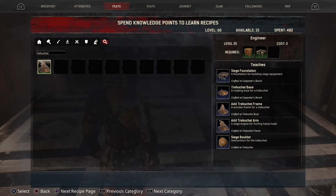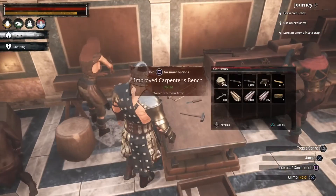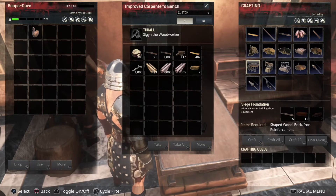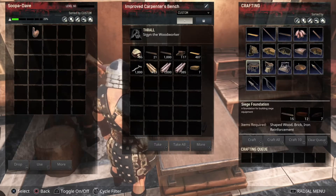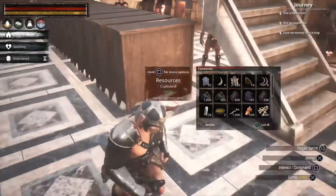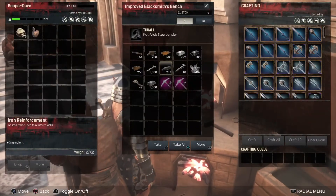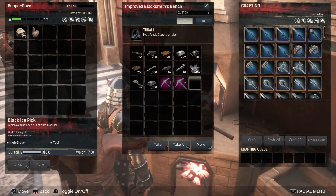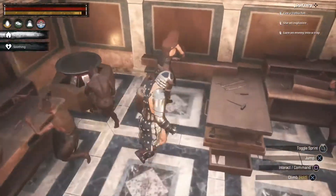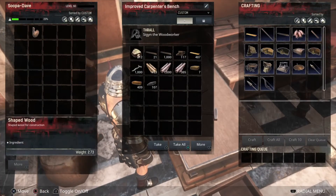So what we're gonna have to do is craft the siege foundation and the trebuchet base at the carpenter's bench. Let's take a look at what we have — maybe we have everything. Oh, brick, okay — is it just brick and stone? We should have some stone right here and we can make a couple. We don't even need to — they're right here. We'll make a couple and I'm pretty sure I had some brick going. Perfect, let's dump them in here and see if we got everything.